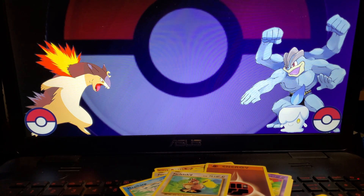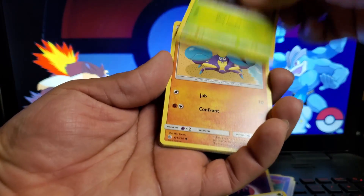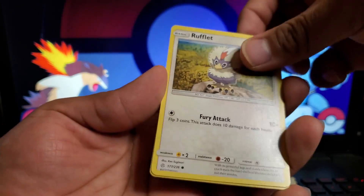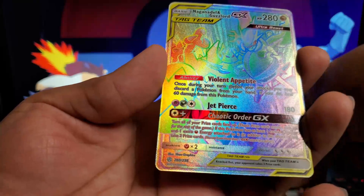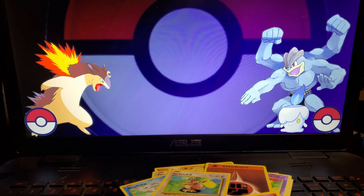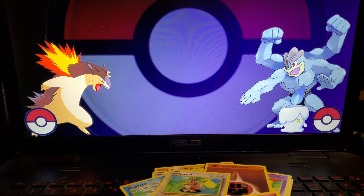Let's head to some Cosmic Eclipse. I know which ones I'm saving for last because those are the most exciting. Opening a pack: Pig Knight, Zangoose, Gloom, Carvanha, Chinchou, little Azumarill, Rufflet, Ursaring, and another rainbow! Woo! Never got a card like this but we're going to sleeve that one. These Cosmic Eclipse packs are to die for!